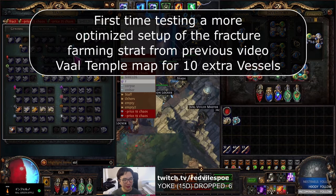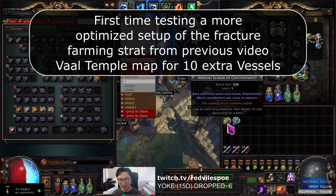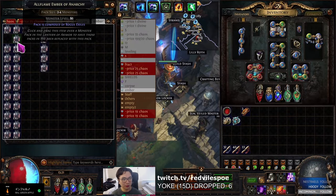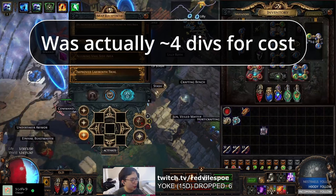So, Shrombox. Two Shrombox. This is like a roughly two div investment. Two div for this map. Can we make more than two divines, guys?